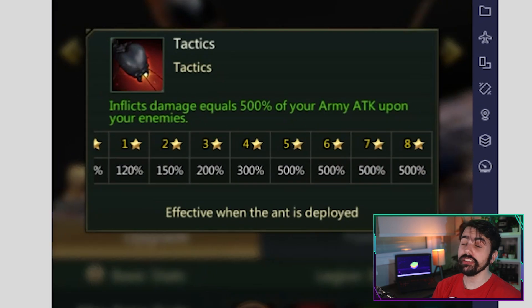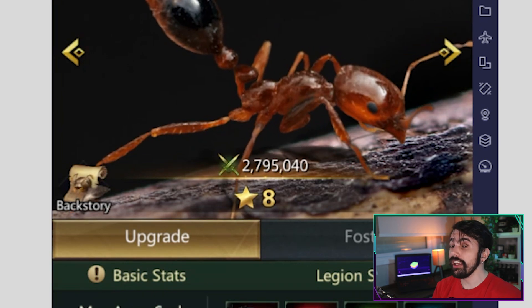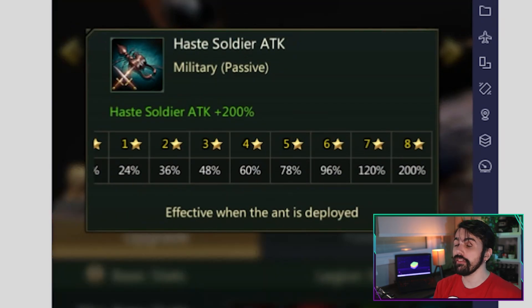The Fire Ant can deal high bursts of damage at all times, having the highest source of consistent DPS. And combined with the fact that this is a Haste Ant, means that this unit can take down the enemy's team relatively quickly, taking down their carries as soon as the fight begins.